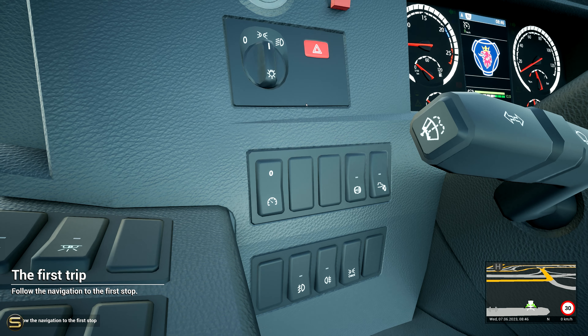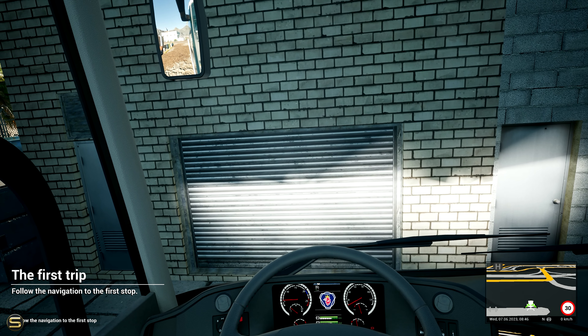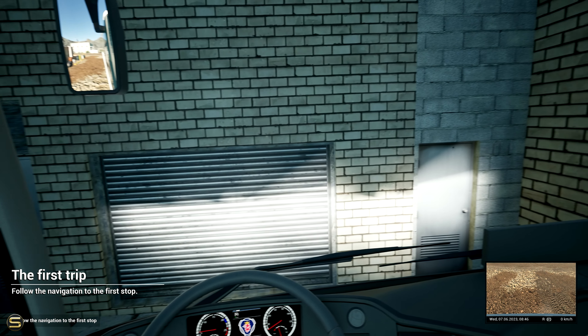There we go — we should set the aircon to 20 degrees. I think that's fine. Is there anything else we have to do? We obviously don't have that option here. Hold the brakes, pull the parking brake, put it in reverse.